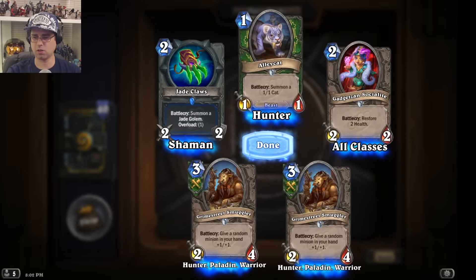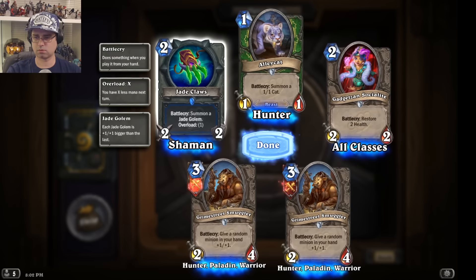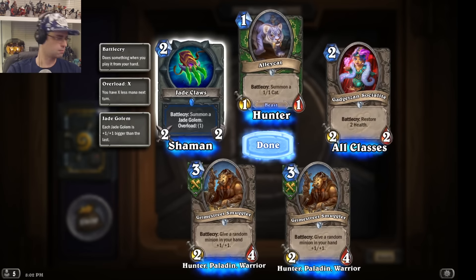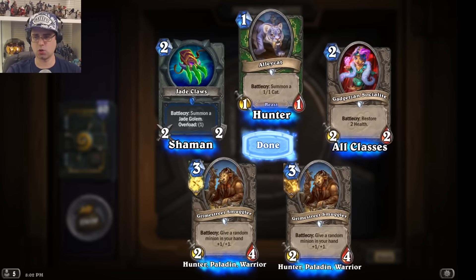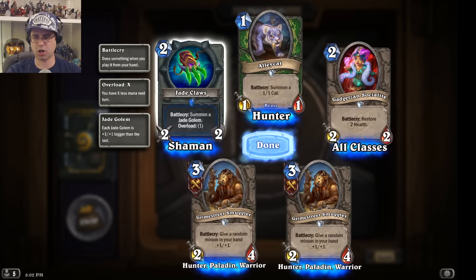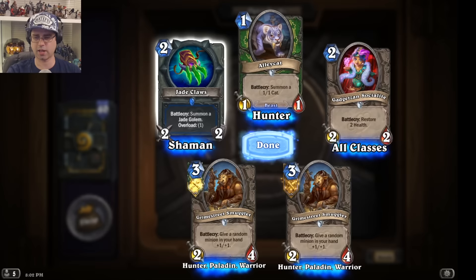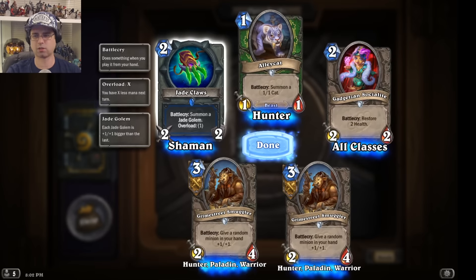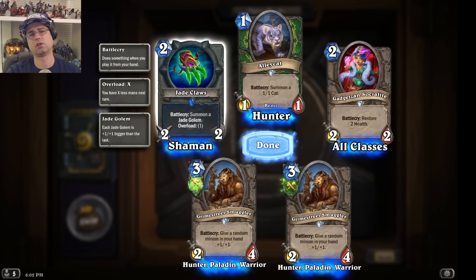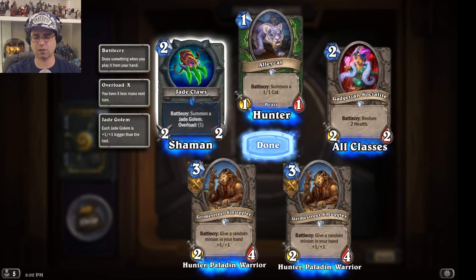Jade Claws — that's a big deal. It does overload 1, which is important to keep in mind: if you play this on turn 2, you'll only have 2 mana next turn. But it is a 2/2 weapon and you get a Jade Golem. If this is your first Jade Golem card in the game, you'll get a 1/1. But if you've already played a one-mana card that summoned a Jade Golem, this might give you a 2/2.